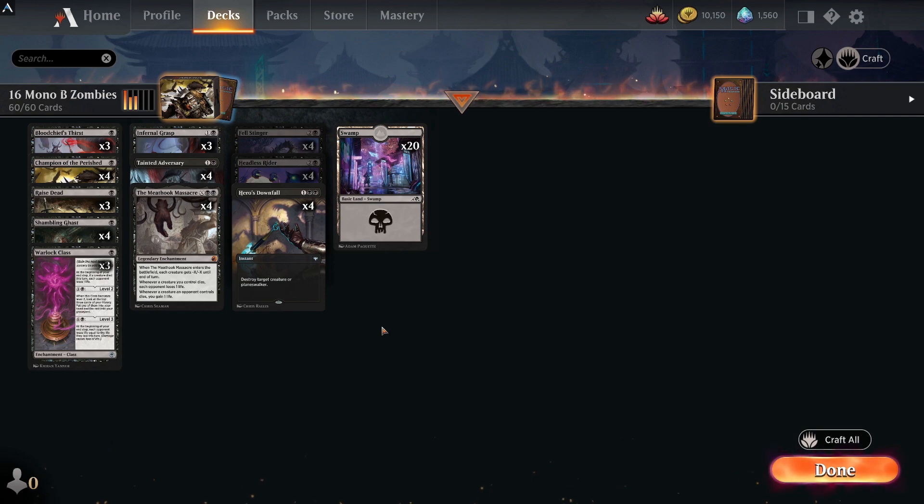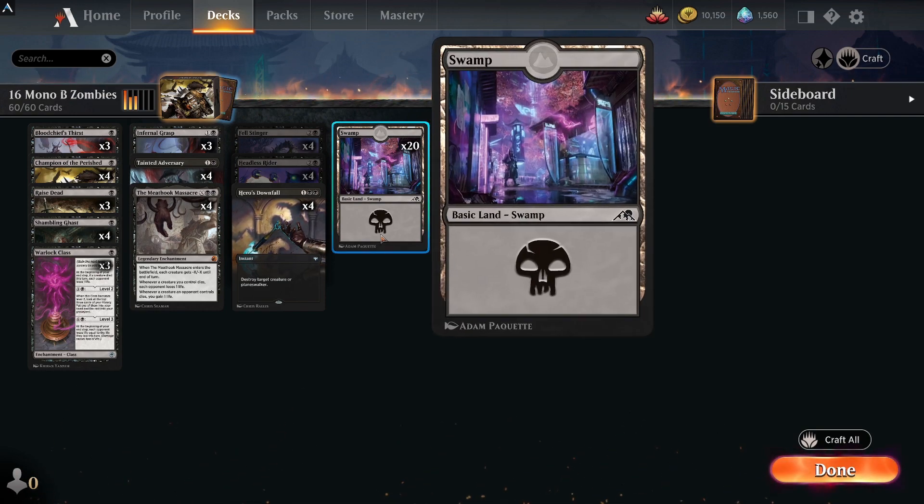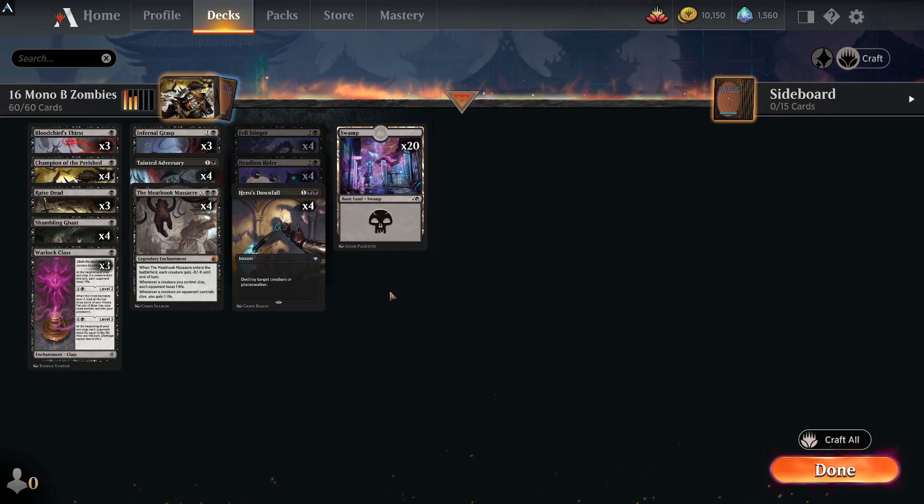Like I said, just basic swamps — you could upgrade this to more rares if you want, maybe add the new rare land from Neon Dynasty or Field of Ruin to deal with creature lands, but those are uncommons so they won't change the 16 rare/mythic count. All in all, I think this is a very good aggro-type deck, and if you like aggro and tribal, zombies is the deck for you.